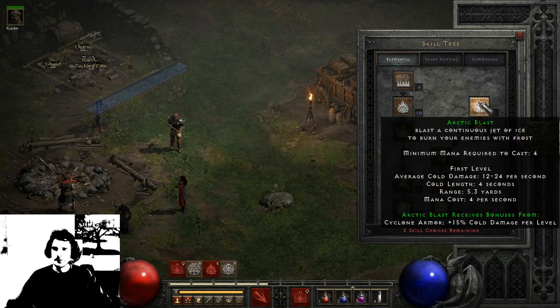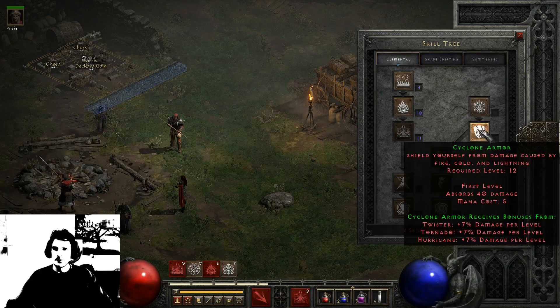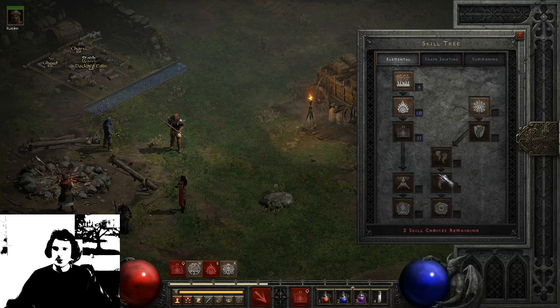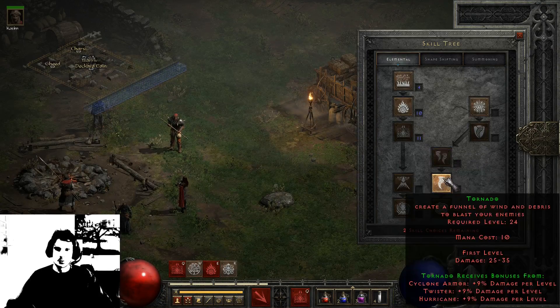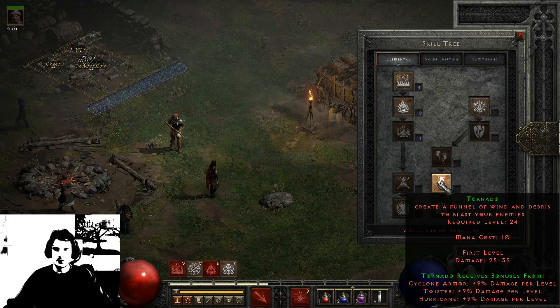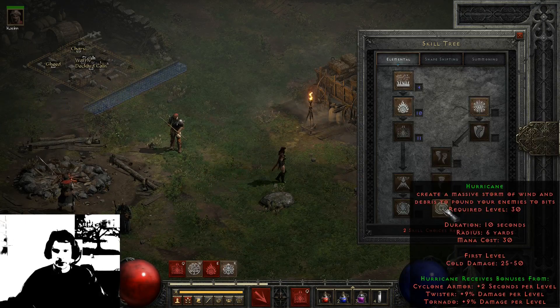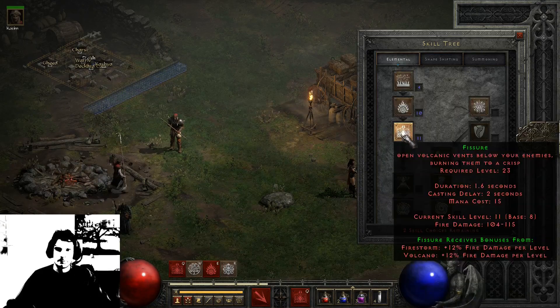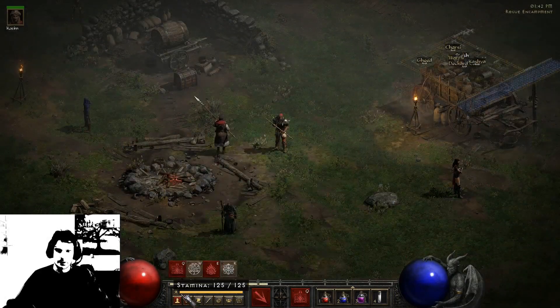You also have the Arctic Blast, Cyclone Armor, Twister, Tornado and Hurricane. The Twister and Tornado can be fun — these are just tornadoes and whirlwinds that go through the level and damage enemies. And Hurricane is a storm around your character. It can also be very fun.